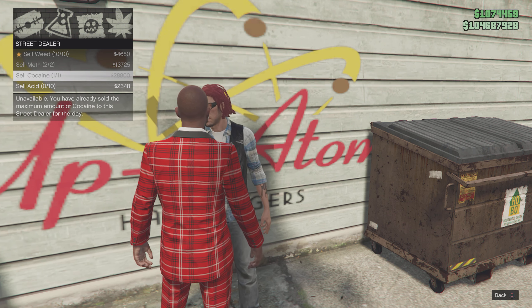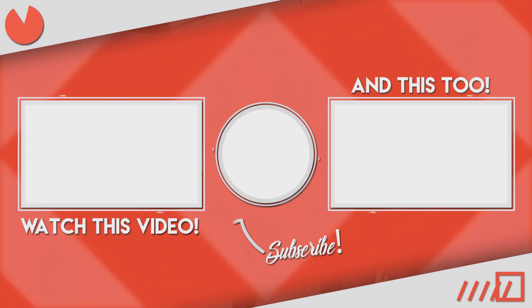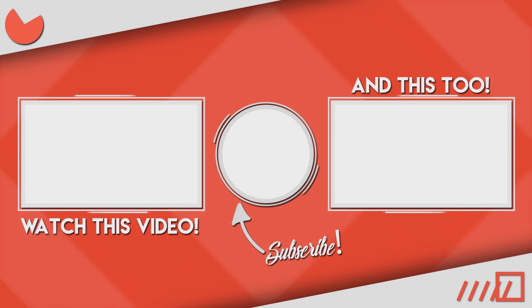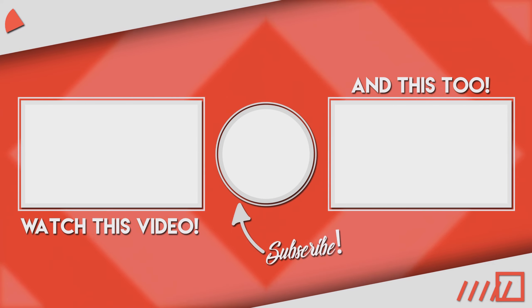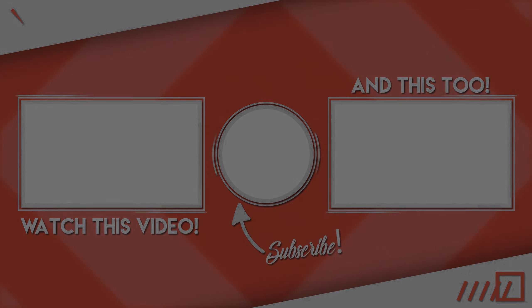If you want to make the most money, the best method is definitely through the nightclub, as long as your MC businesses are already set up. The most important feature here is that you would never have to buy any supplies. Give the street dealers a try if you haven't already — currently in GTA Online they have a 1.5 times money and RP bonus.